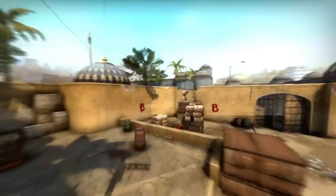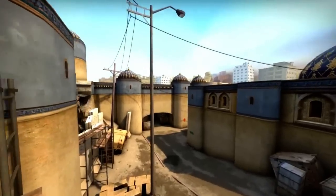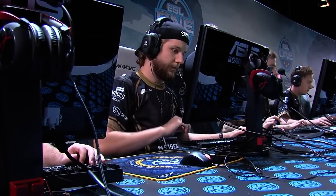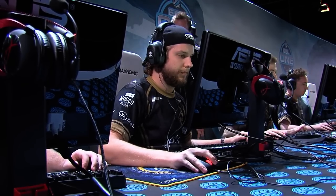I definitely had a feeling that the CT side was so much more well-oiled when they were playing now with Cutler. The T side needed a little bit of work, but that can be the hardest side, and getting the CT side sorted can sometimes be a little bit easier, especially maybe on a map like Inferno. We'll see on Dust 2 though, which is where NIP are going to be playing.